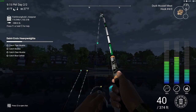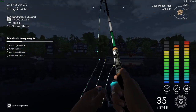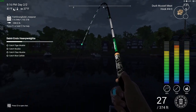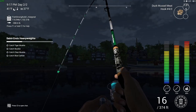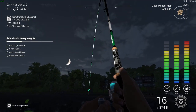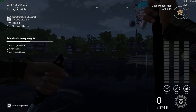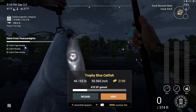I'm pretty sure this is going to be a blue cat or sturgeon — either way we need it. Look at that, these fish are quite tanky so you definitely need a strong rod. You can get away with a Bottom Sniper but a Heavy Chaser is the way to do it. We're getting there slowly — okay, this is a monster sturgeon. There we go, 46 pounds — that's our trophy blue cat.